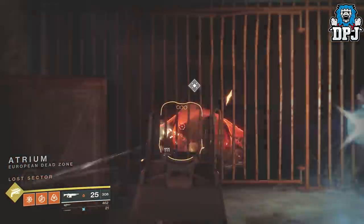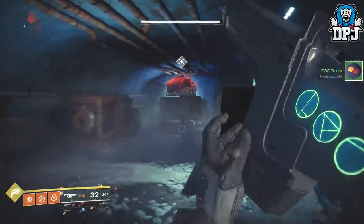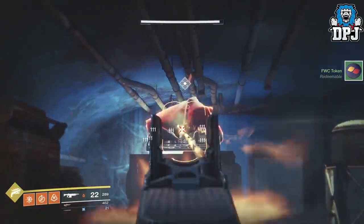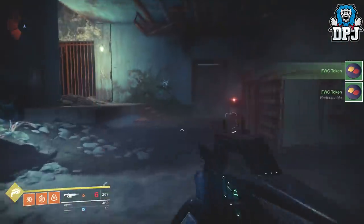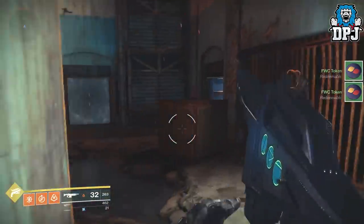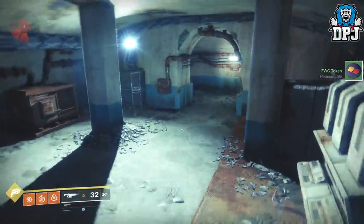Simply spawn into the EDZ, spawn into the Trust Lands, go to the lost sector within the church, follow the route I take, destroy the containers, run back out the area, run back in, rinse and repeat. It's so easy and so simple — tokens for days.